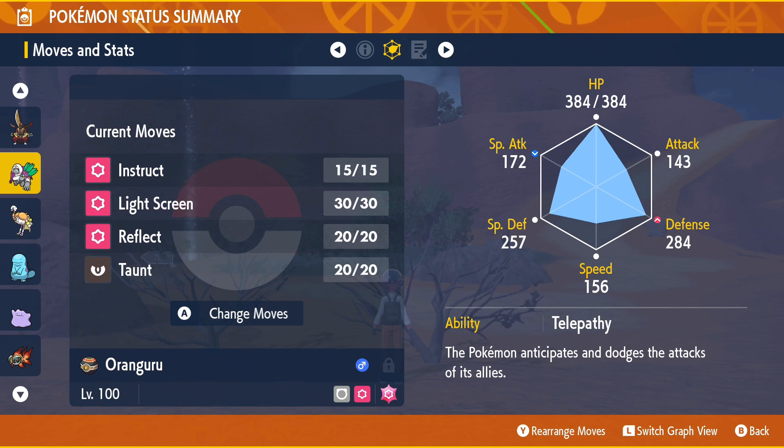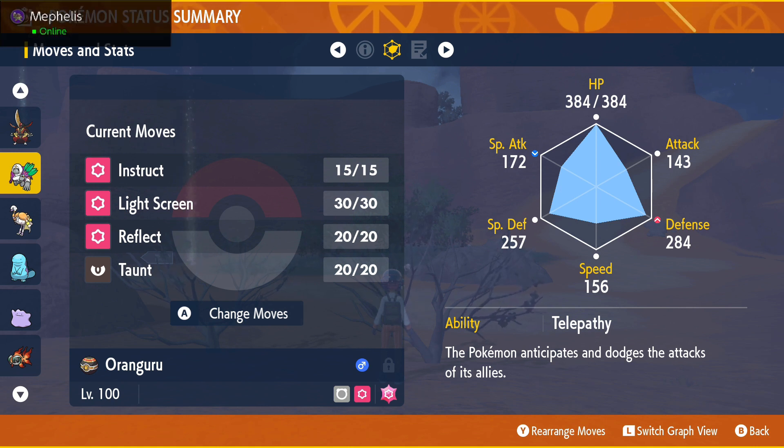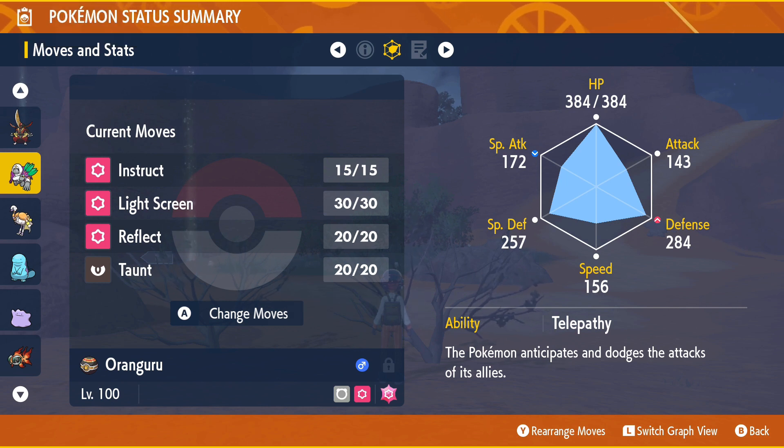So if I see someone use Screech on their first turn, my initial reaction is to Instruct them so they'll use Screech again. If I see someone using Swords Dance, the same thing goes. This also gives Pokemon that use Belly Drum a turn to use their Belly Drum and then go into attack mode, where I can then Instruct them — because I don't want to Instruct them while they're using Belly Drum. The key thing about this build is you want to see what your teammates are using before you act, and these other moves give you that ability. You can also use your Cheers while waiting to see what your teammates are doing. This is why it works with any strategy — it allows you to double the efforts of your teammates in a short amount of time.